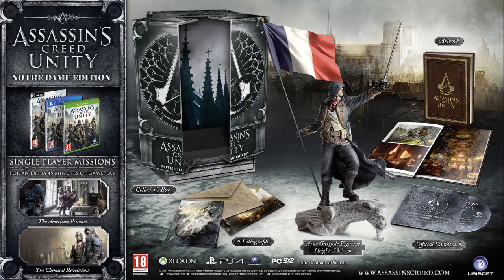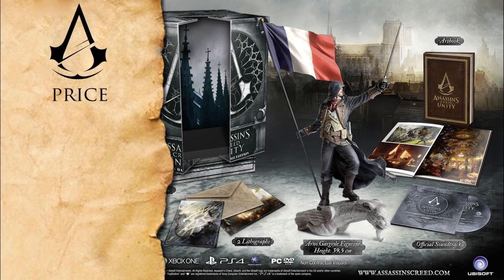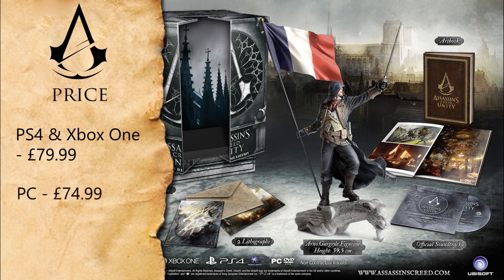Taking the next step up we have the Notre Dame Edition, which at its core is the Bastille Edition. You get the art book, the soundtrack, the two lithographs and the two single player DLC missions all featured in the Bastille Edition, though the major difference is of course the Arno gargoyle statue and the collectible box it comes in. On PlayStation 4 and Xbox One it's priced at $79.99 while on PC it's marked at $74.99. When comparing it to the Bastille Edition you're basically spending an extra $15 for a very cool Arno statue and that is actually a pretty good bargain.